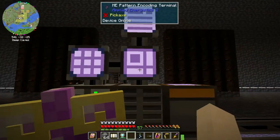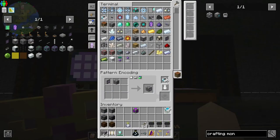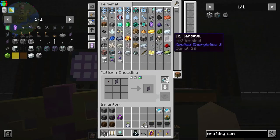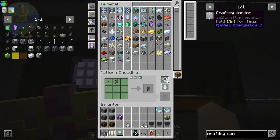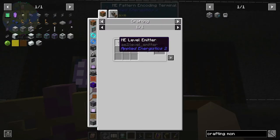Let's craft the crafting monitor. I think we have the crafting unit on automatic - yes, here it is. So all we need is the storage monitor. I think we got the panels. I don't have the panel - so let's make the panel. It's just an illuminated panel. Okay, there's our panel. And then we need the level emitter.